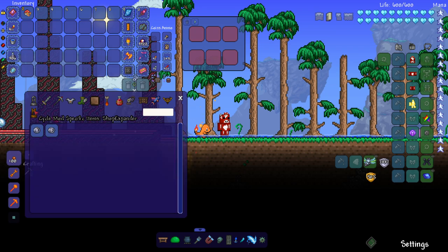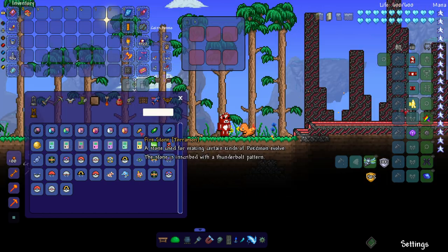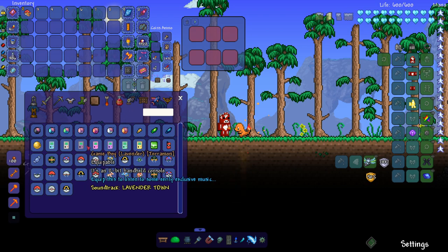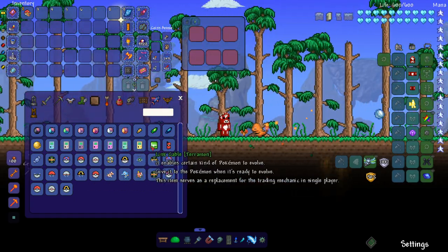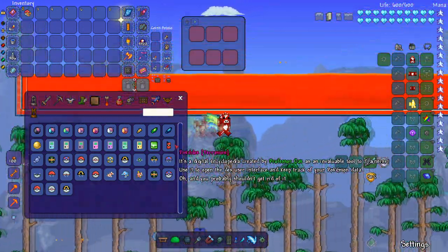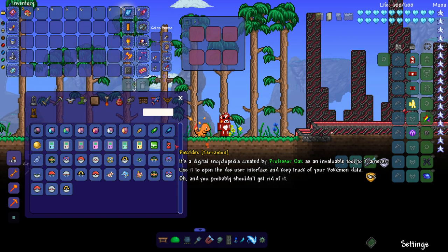Let's check out the mod this way. We got Apricorns here, Fire Stone of course to evolve stuff, a Big Nugget, and a Game Boy — equip this to listen to some eerily exclusive music. I don't know if there's any copyright with Pokemon music so it's safe to not try it. There's also a Link Cable to enable certain Pokemon to evolve.